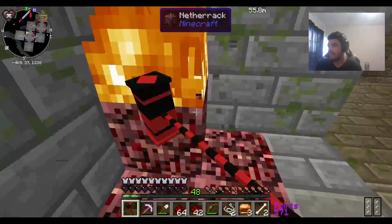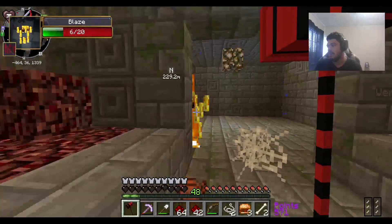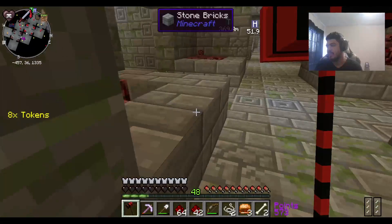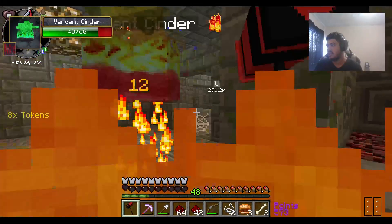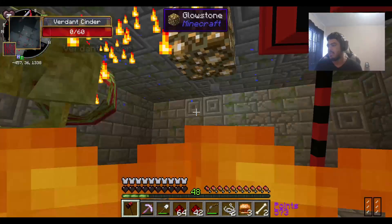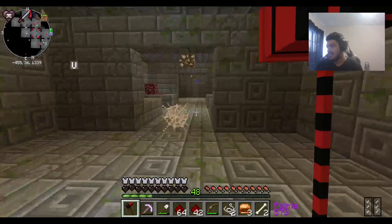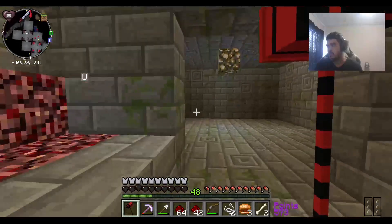I can't even tell if I'm losing health because my hearts are like this — I can't tell if they go down at all. It heard my prayers. Green cinder, die. I think we cleared this floor, Ventures. So I think we can go down.